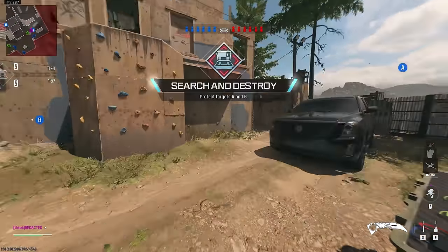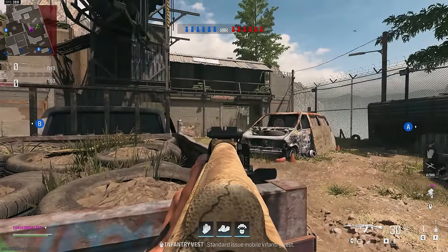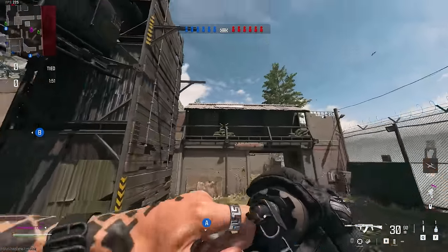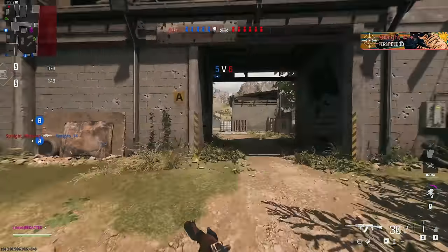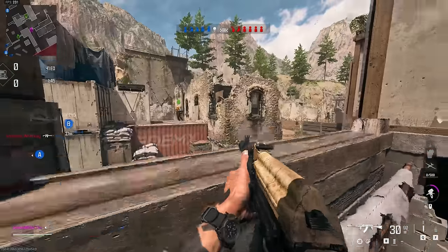Alright, ladies and gentlemen, we are starting off the first game with the Kastov 762 on Shoot House. Now this isn't exactly the most favorable gun for rushers, but it works. So we push here - we didn't get a hit marker, we know no one's coming here, so we're gonna check mid.